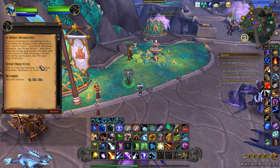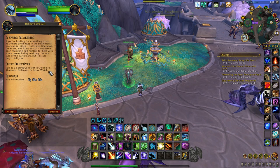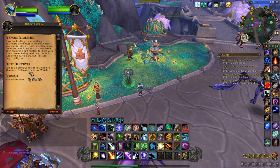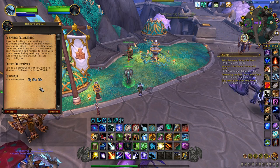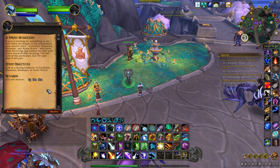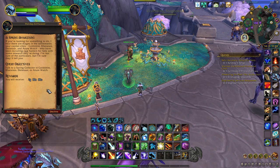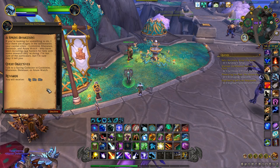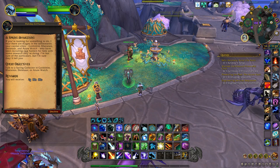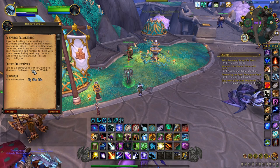If you're Horde, they will ask you to go to Razor Hill, Bloodhoof Village, Brill, and Falcon Wing Square. Falcon Wing Square is where a lot of Horde players think is the best place to do this event, and for Alliance, Azor Watch is great too. Personally, I usually just go to Goldshire because I'm familiar with that area.